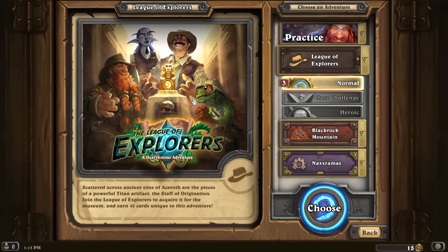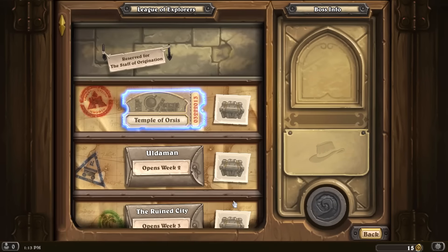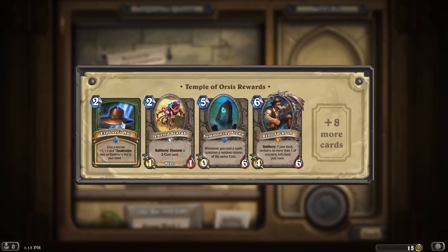45 cards seems like a lot — way more than Blackrock Mountain or Naxxramas. Let's just hop into this. I'm excited but I really don't know what we're going to be doing. I've heard that instead of facing a person you're going to be facing the map, which is going to be weird.